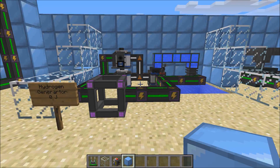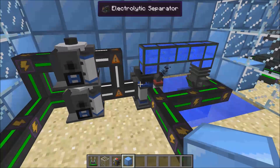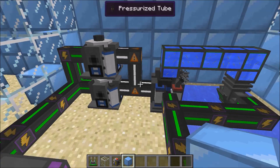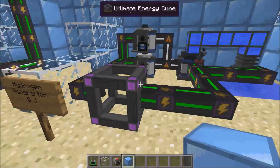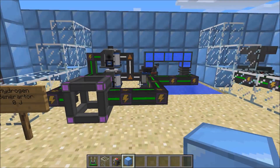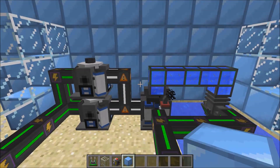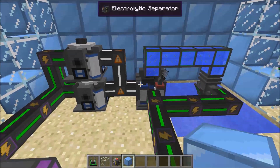Up next we have the hydrogen generator, which is a gas burning generator. You also need an electrolytic separator and a water pump. You pump the water into the separator, pump the hydrogen into the gas burning generators, and then you power the electrolytic separator and the water pump. However, this process results in a net gain and a net loss of zero joules. So unless you have hydrogen as a byproduct somewhere, like for multiplying ores, you probably will not ever use this to produce energy for other machines.